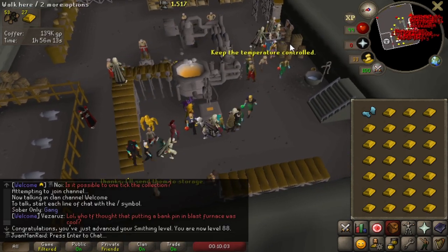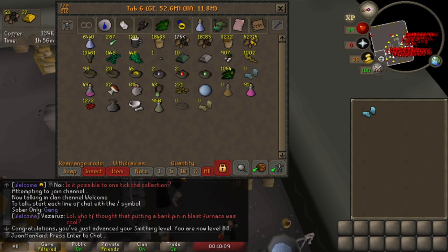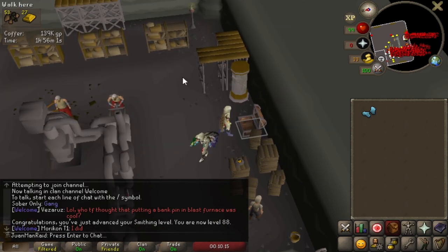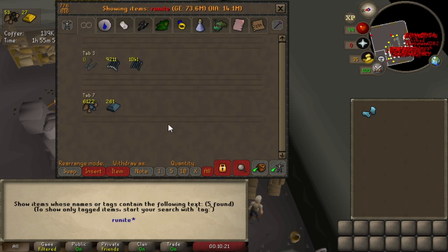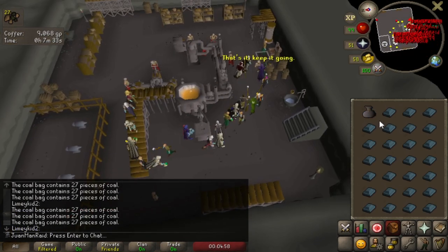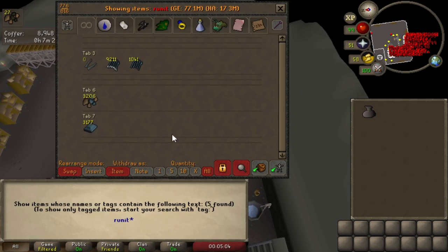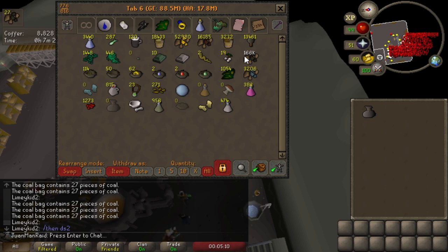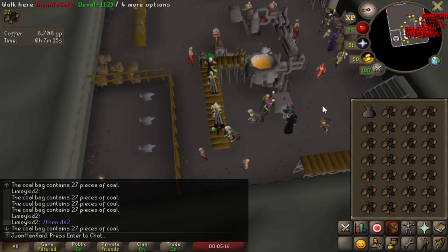There we go — 88 Smithing. So I got one more level to go to make Rune Darts. But before I do any more gold, I'm going to go ahead and turn all of my Rune Ore — 6,000 of them — into the bars. I should be able to do them right now. I have definitely enough coal. All right guys, we are halfway done with the Rune Bars. I'm getting 50 experience each. That's going to leave me with a little bit of XP left that I can do with gold bars.